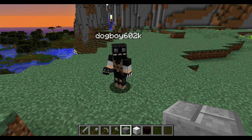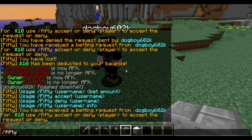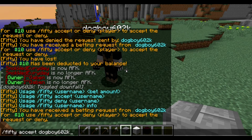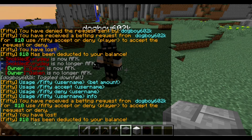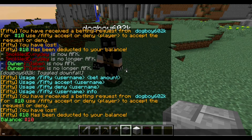Back over here, we have seen the request message. It says: you have received a bidding request from dogpoint for X amount of money. You can use the accept or deny command. We'll accept it first. It says you have lost and deducted, and now we only have $10.